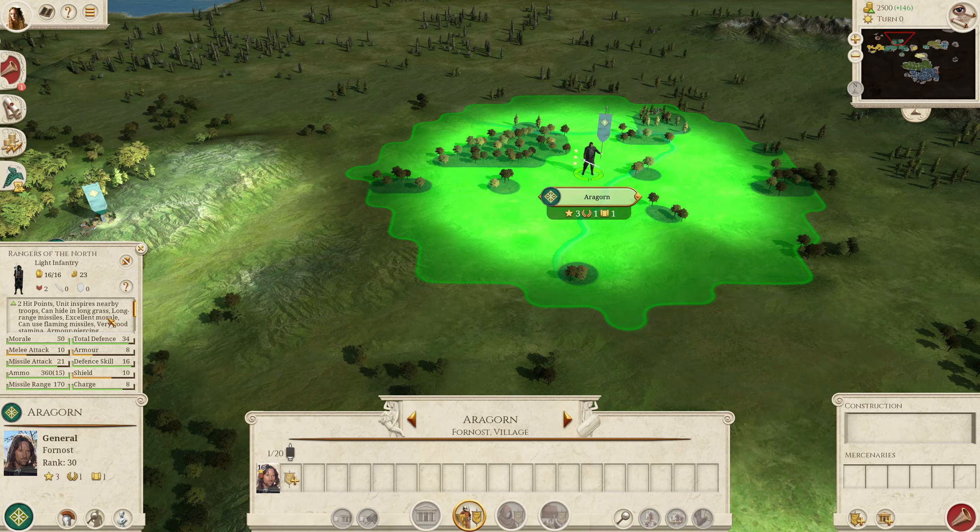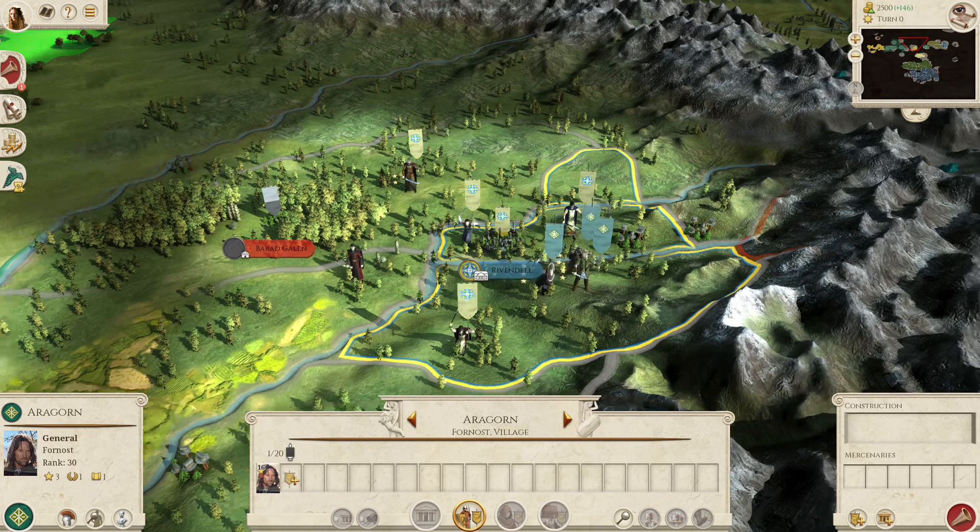Aragorn has the Rangers of the North or Dunedain Rangers. But like with all the Fellowship generals, they do have a very low unit size at 16. Most generals' bodyguard units for other factions have about 60 to 80. So this is the sort of limit on their power. But the stats themselves are very good — the missile attack of 19 on the base unit is comparable to elite units, and then it's got excellent defense and attack, making them some of the strongest units in the game.